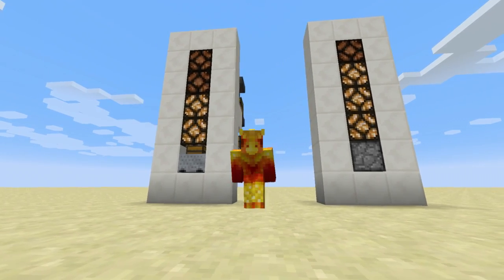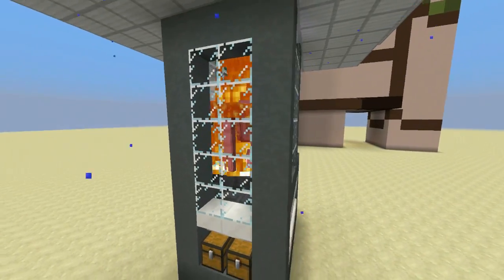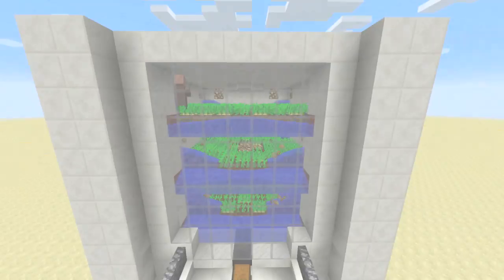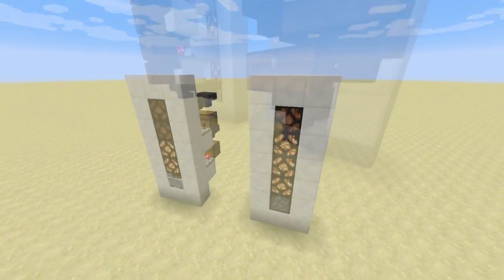Up to this point, we've seen many things on the show that'll quickly fill almost any storage space, such as the Iron Farm, the Melon Farm, or the 1.8 Villager Produce Farm, that gave necessity to having a large, expandable storage space.